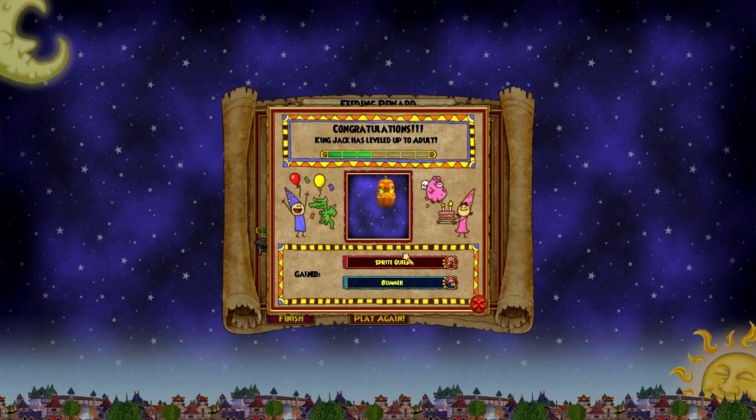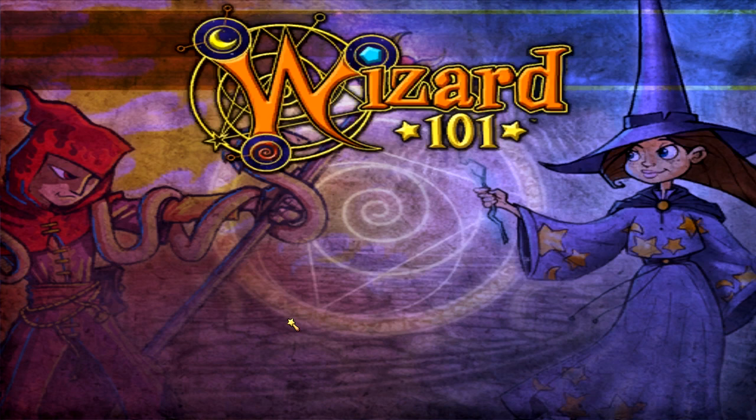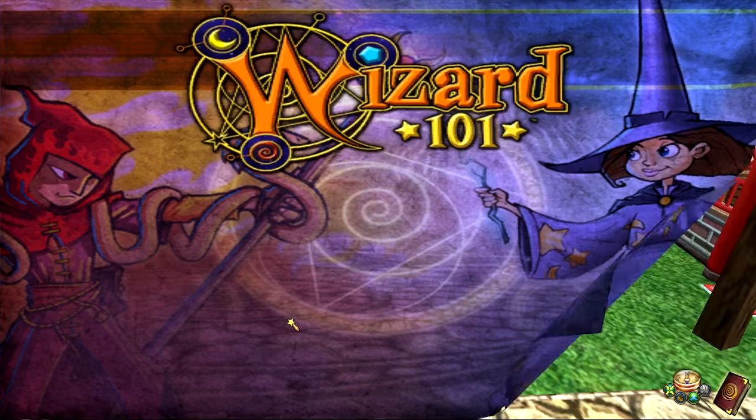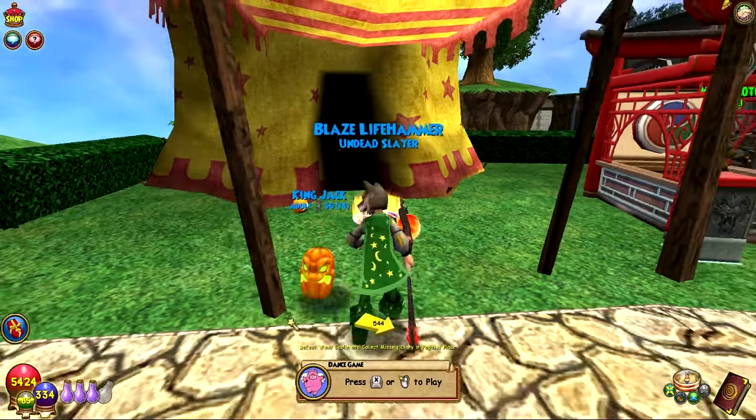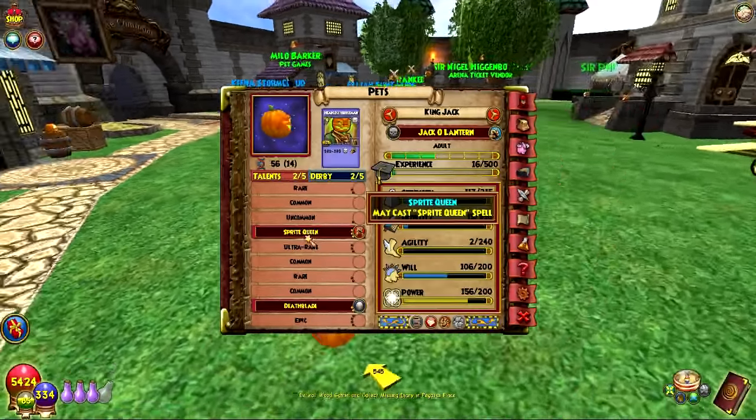Maycast Sprite Queen — we actually got the one that I was talking about. There's just his smiling face, smiling with a frown. Not too bad. Got him to adult and he got Sprite Queen. And then he also got the Deathblade, so two Maycasts.